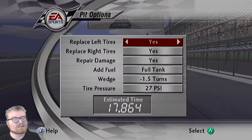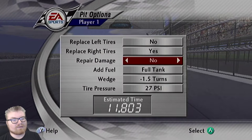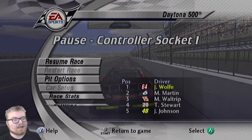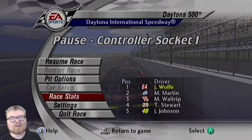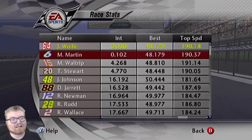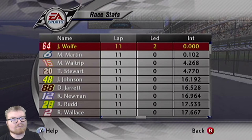Something I love about certain games in the series is that you can pause and do your pit options separately. We're going to say no to the left tires - they're not actually worn anyway. No to repair damage, full tank, all this is going to stay the same. Another thing that's cool is race stats - most of the other games don't have this - but you can stop and see the full running order at any time, who's led the most laps, how far somebody is behind, what the best lap was. Me and Mark had identical best laps because we were tandeming, so that's kind of cool.